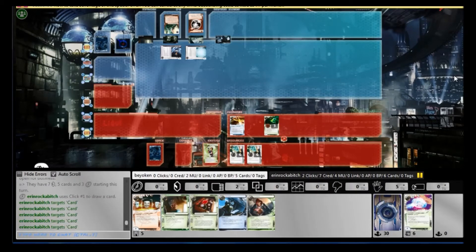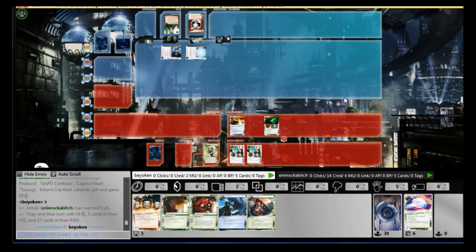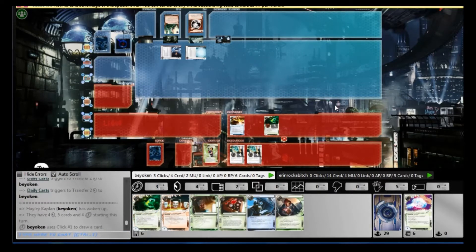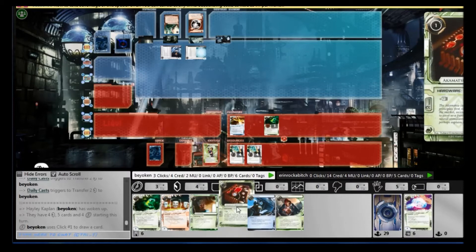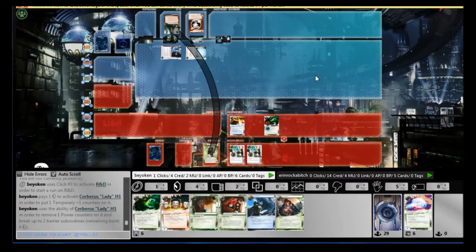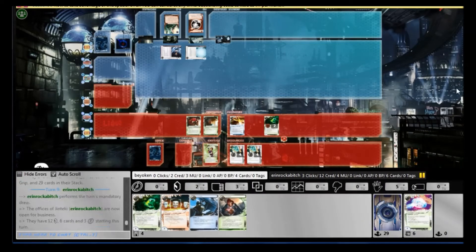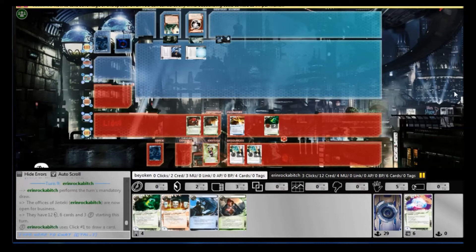In the meantime, I was forced to trash the Shuriken because my hand size was full. And now he shows me an NAPD in hand along with an ELP — that is something to take note of. I just continue drawing up and draw into more programs that I don't really want. I have 2 Daily Casts going so I have that going for me. And I really want to deny the Caprice before he gets his Tsurugi onto R&D and locks it up. So I again force him to play the psi game with me, and I fail. At least I'm forcing 2 credits from him every single time I do this, though it's not very good for me.